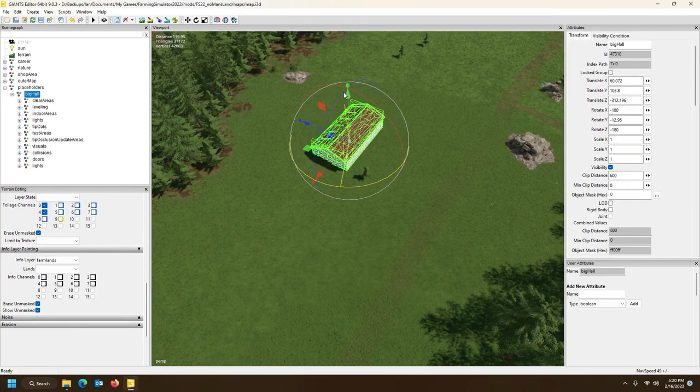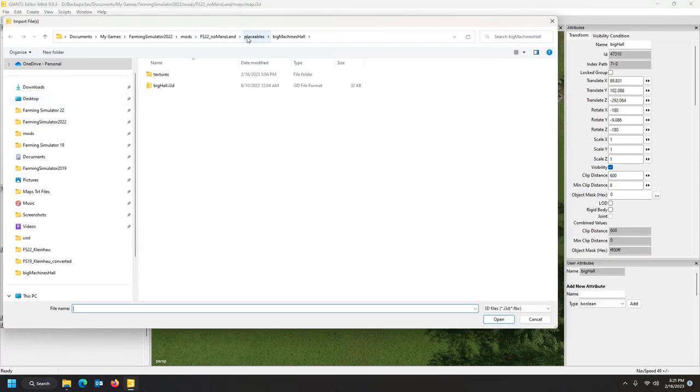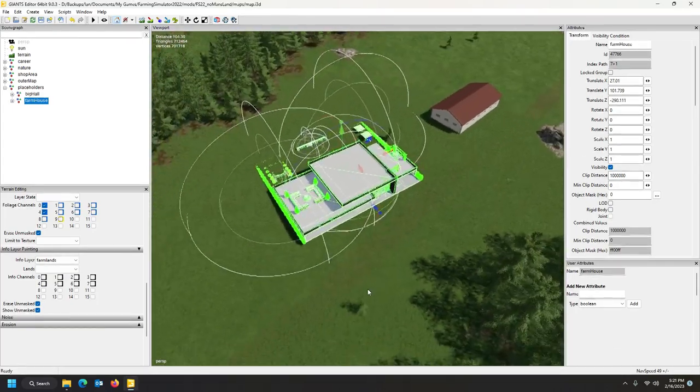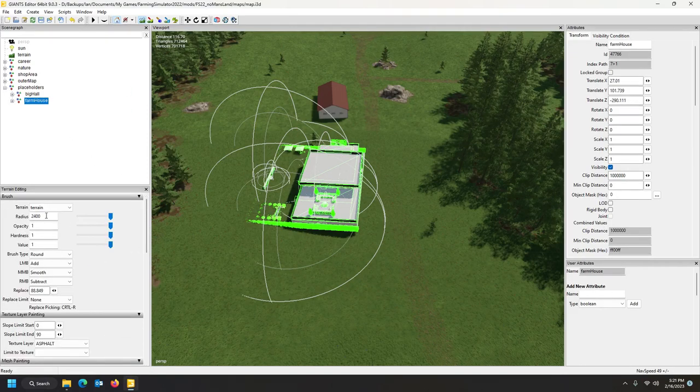Rotate it and swing it around, do all the normal stuff. I'm going to put it here next to the road. That's our Big Hall placed. Now for the next one — File > Import > Placeables > Millionaire's House. Drop that into the Placeholders as well. The terrain here isn't really level, so I'll quickly level it a bit. This radius is too big — let me reduce it.